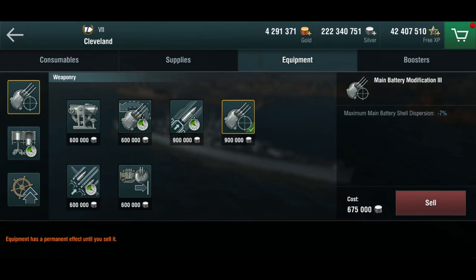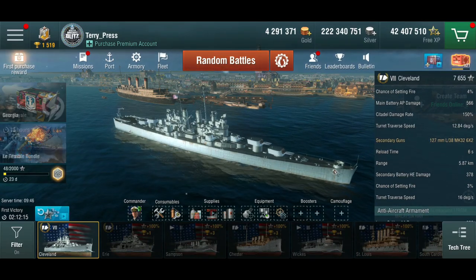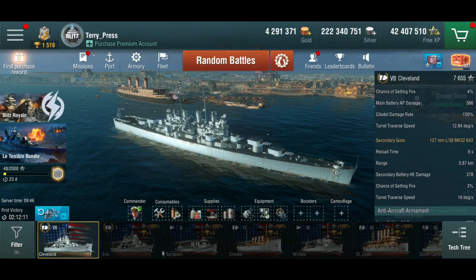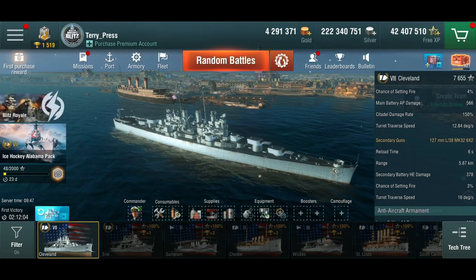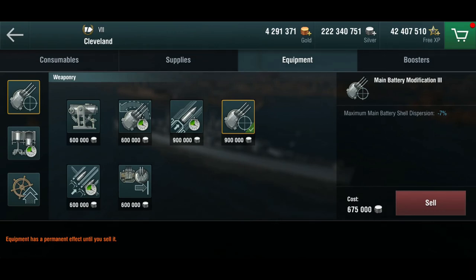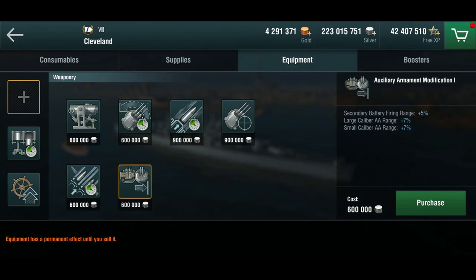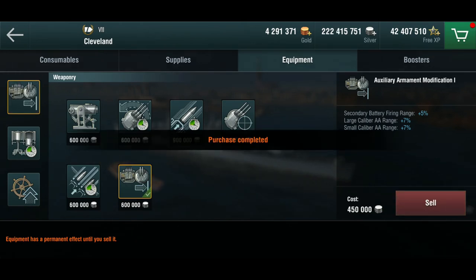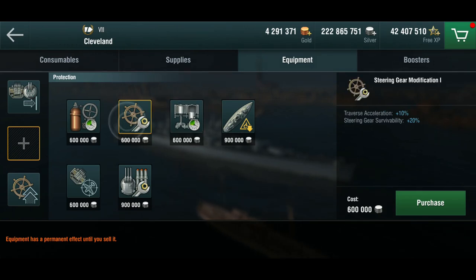We can't fit any torpedo tubes on these things because the silly Americans haven't put any on it — they've just got secondaries. Let's have a quick look at those secondaries: 5.8 km range, about as much range as our torpedoes should have had. Six second reload, not actually too bad. Let's secondary spec it — nobody needs precision because we're going to get up close and stab them anyway. Secondary range sounds good; it also extends the AA range so pesky planes don't get in the way. We don't need propulsion — once we're up to speed we're never stopping again — so steering mode it is. That way we get the best turn time and can dodge stuff.